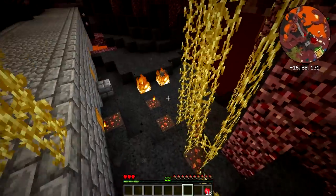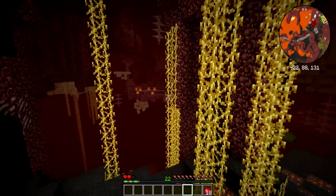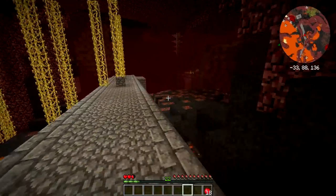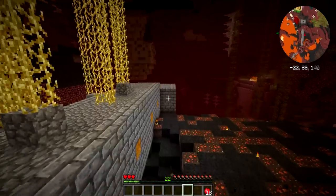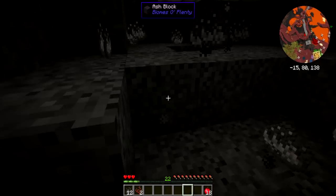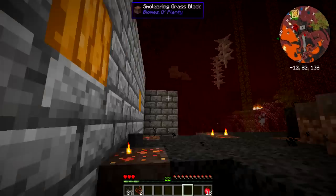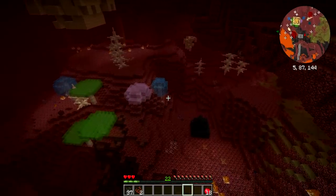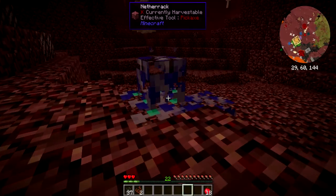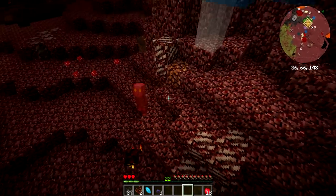So let's see. We got thorn vines and wow, they hurt quite a lot. Of course, tons of lava lakes as to be expected from the nether. What's this? Flamestring and a pile of ash, which is also pretty cool. Got some berries - sure, I'll take those.